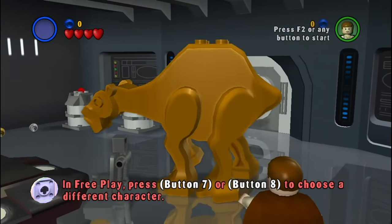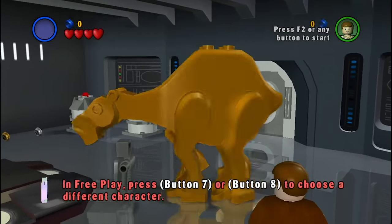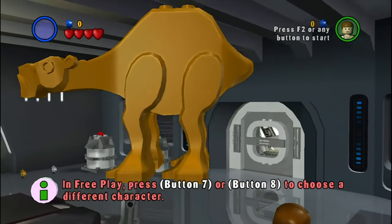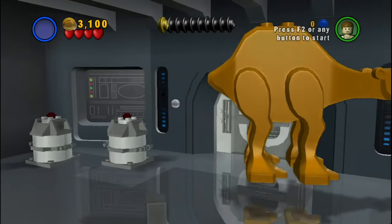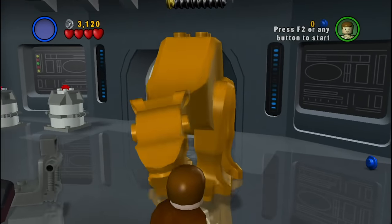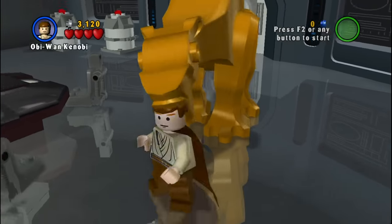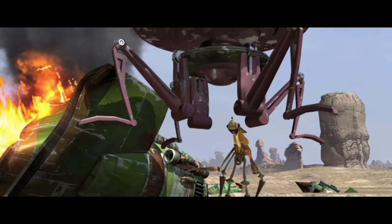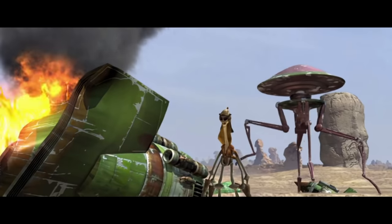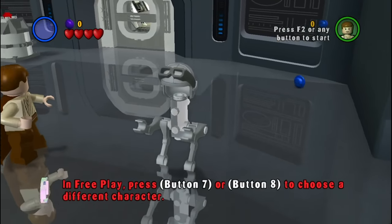This here is the Falumpaset, an animal native to Naboo, and they do actually make an appearance in the Naboo level where you meet Jar Jar, but you can't ride them or play as them. Who came up with that name? Falumpaset. It's a funny one — doesn't feel like a real word. Oh wait, it's not. Next up, a character I'm super familiar with because of my adoration of Star Wars Racer. This is Gasgano!